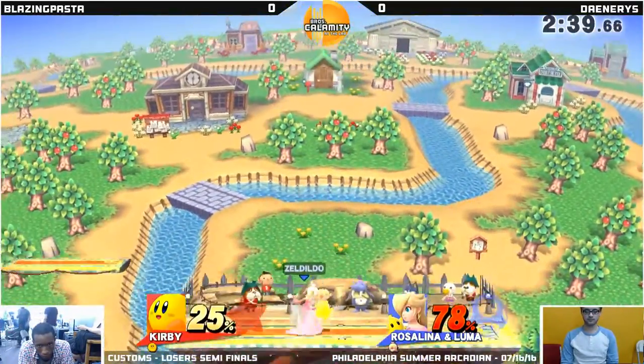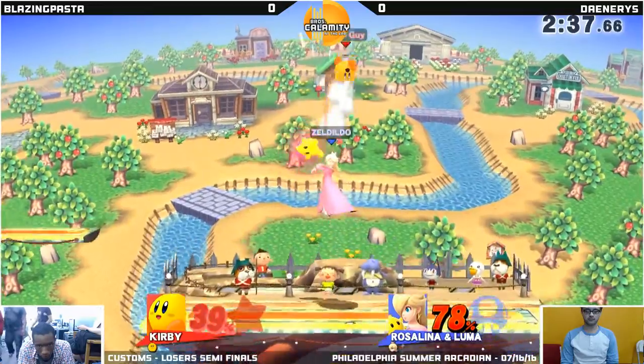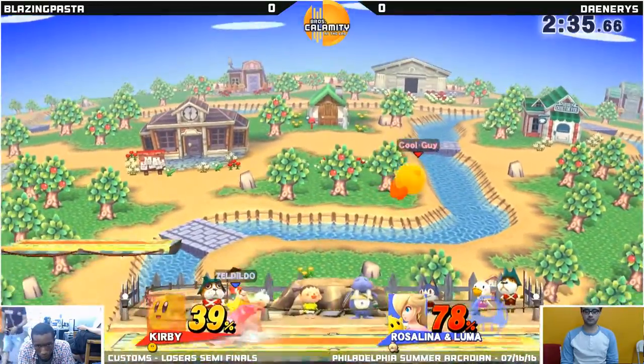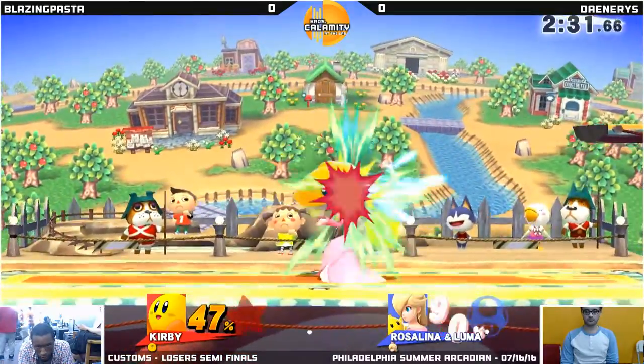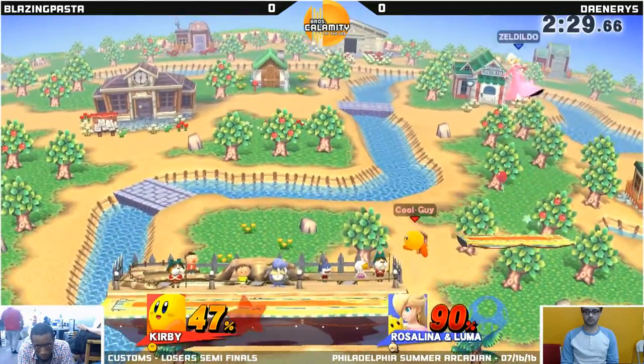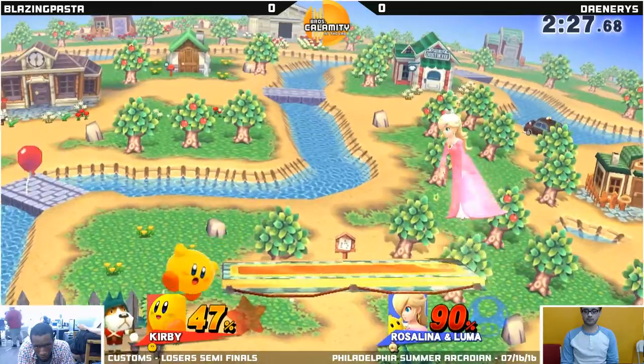Platforms need to stop saving Luma. Maybe we should just ban platforms — FD, boys. For glory. Rosalina's Nair is so safe. Luma's dead, thankfully. Death by 50 damage.